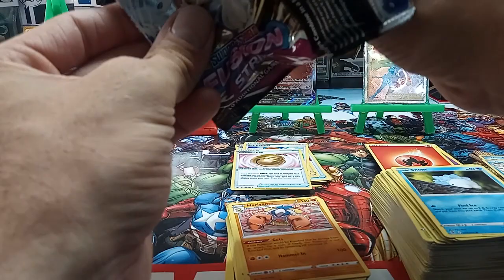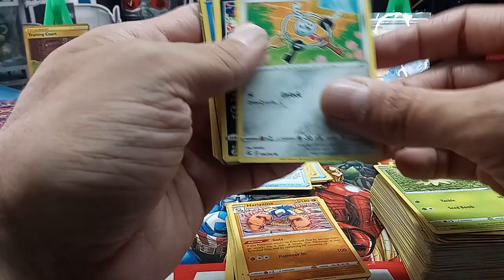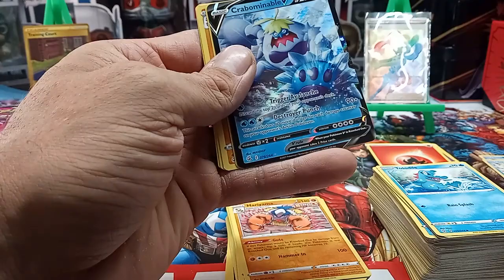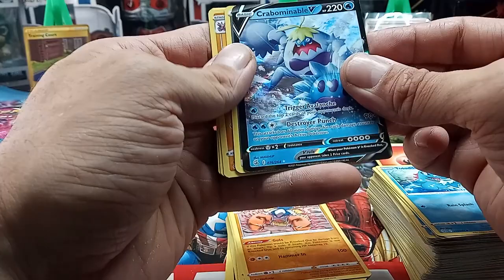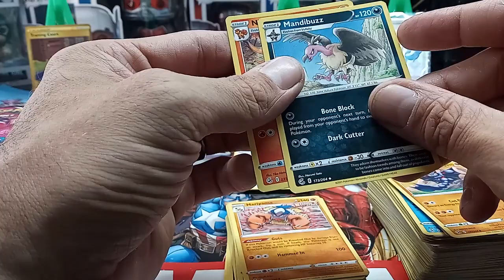Let's hope for something better in the second half. We got a Chewtle, Shroomish, Trubbish, Turtonator, another reverse holo of Snorunt. We got another V — a Cramorant V and the V-Max — well, just the V. We got a Mandibuzz and a Ninetales — Ninetales came in the starter deck, one of the characters. That's its stage one we got in the starter deck.